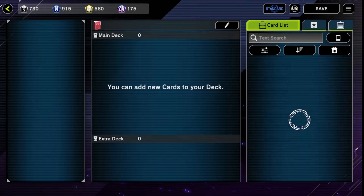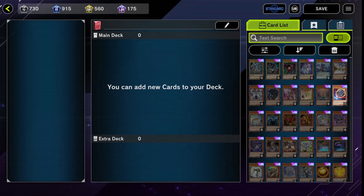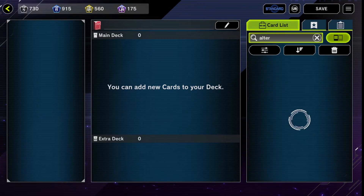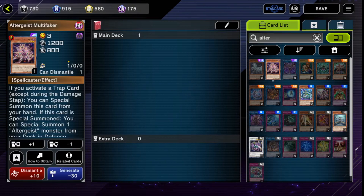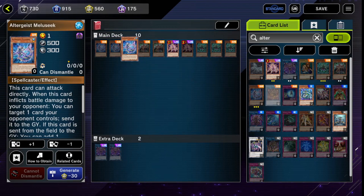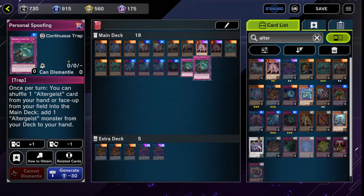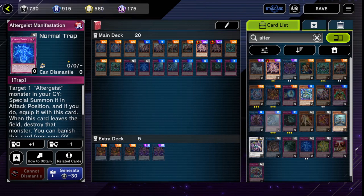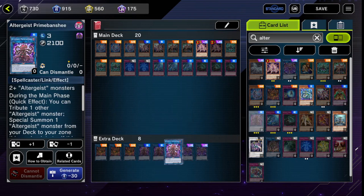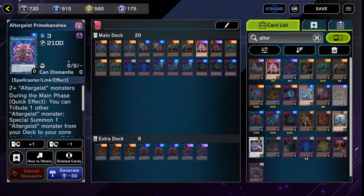We're going to break down a bunch more, and now you can see I have tons of points. We're going to go ahead and build the deck. I'm not going to go super into detail, but you want to go for your core first. Here's an Altergeist core — three of this, three of that, two of this, two of that. We'll break it down more before we jump into ranked duels. That's about what the core of my deck looks like.